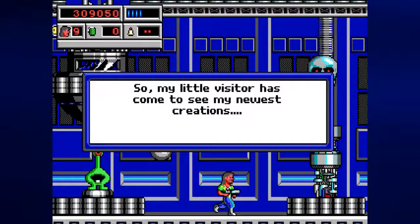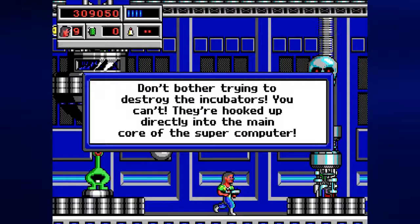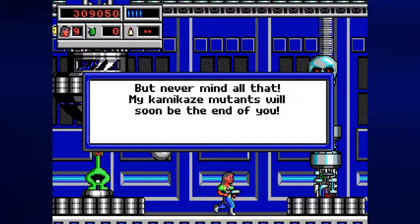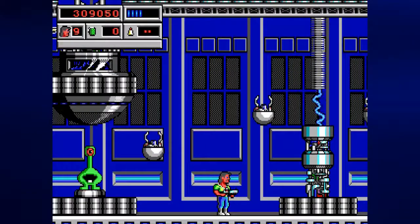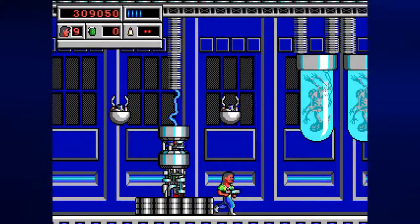My little visitor has come to see my newest creations. Take a good look at them, because these mutants will be unstoppable when they fully mature in these incubators. Don't bother trying to destroy the incubators — you can't! They're hooked up directly into the main core of the supercomputer! My kamikaze mutants will soon be the end of you! And with that, the skull disappears and we can go along our merry way.